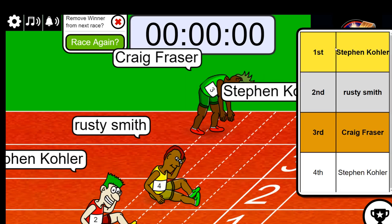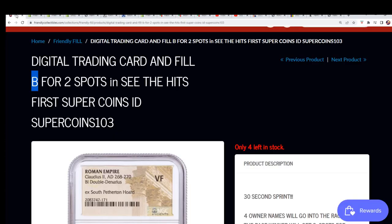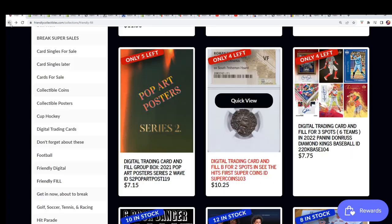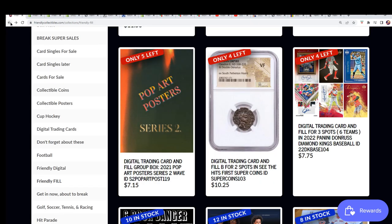You are the filler winner! You are getting in for $10.25 and you have got yourself two digits. You just got two digits — you scored some big savings there. Good luck hitting the winning digit in the break coming up!